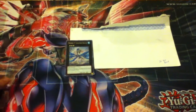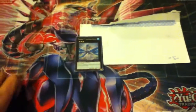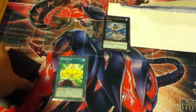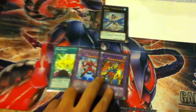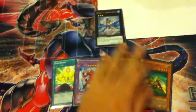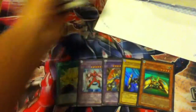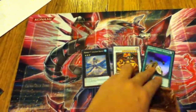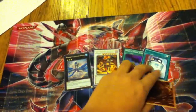The trade was my ego boosts — two of them — elements, your Air Neos, VW XYZ Dragon Catapult Cannon, Exit Cannon, and Z Metal Tank, for his Number 17 Leviathan Dragon, Red Dragon Arch Fiend, She and Smoke Signal, Photo Duality black rare, and Photo Duality star foil.